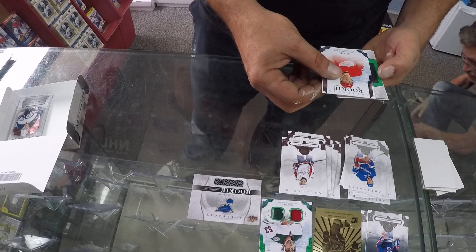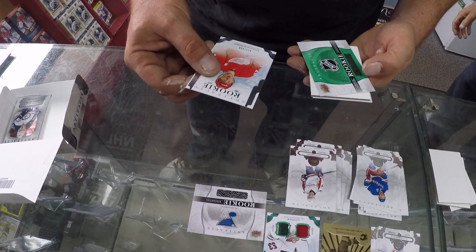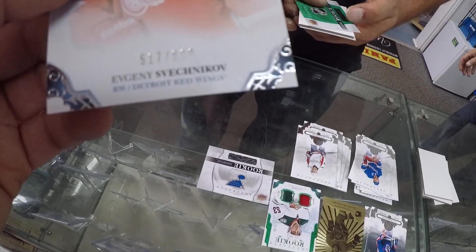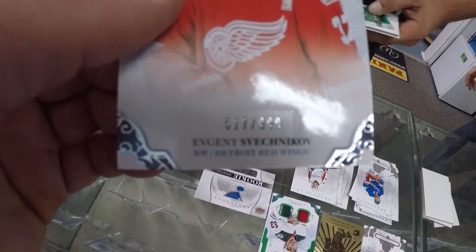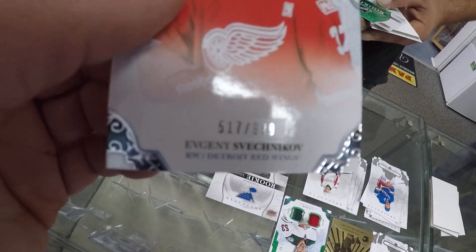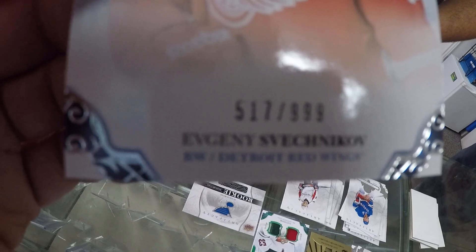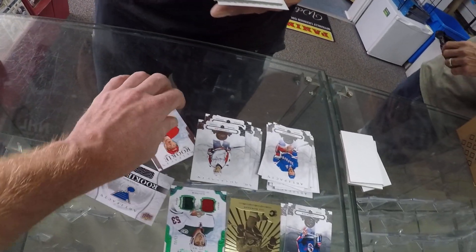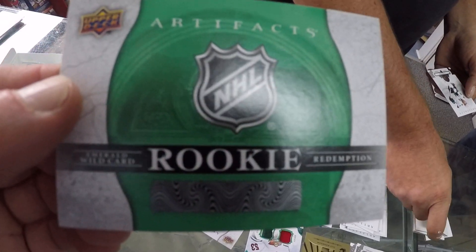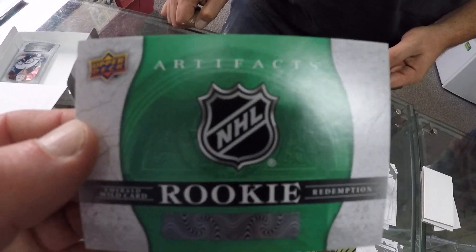Oh, this is going to be — this is the second redemption. Oh, second redemption. 1799. We'll do the rookie. We're jumping. Evgeny Svechnikov. Oh yeah, we had his autographed puck here. We know this guy very well. One of our draws, we had a Svechnikov. 999. But this is an exciting one, because this is an emerald wild card redemption. So this will look green like this, but it'll be numbered out of 99.